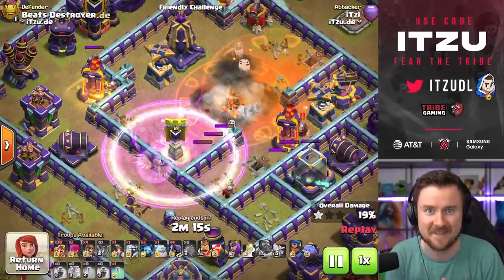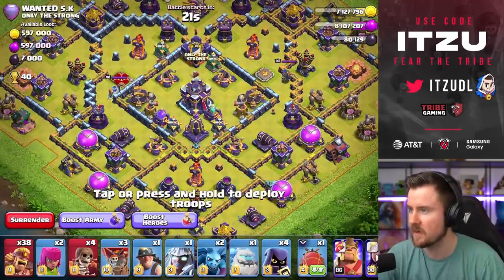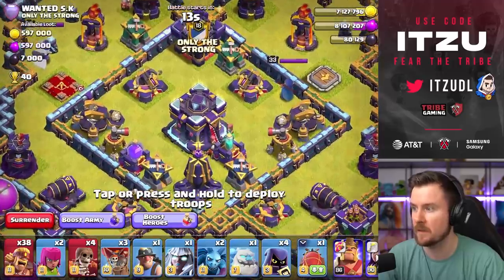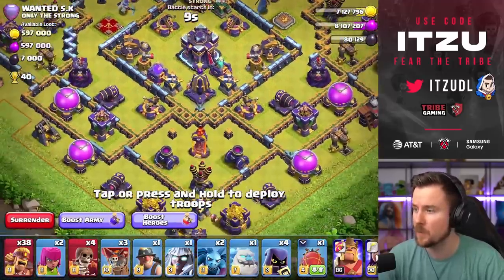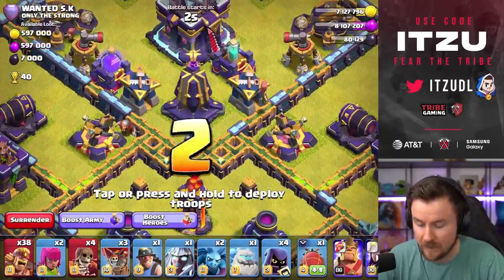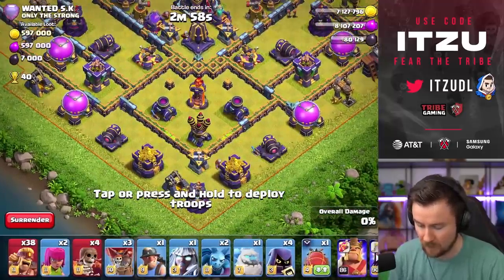Let's try it out in legend. We have a ring base, so nothing too crazy. The only problem with a ring base is that in the core there are often a lot of empty spaces for giant bombs, which makes this sometimes really risky. I'd like to get close to that monolith — let's see if we can get there.